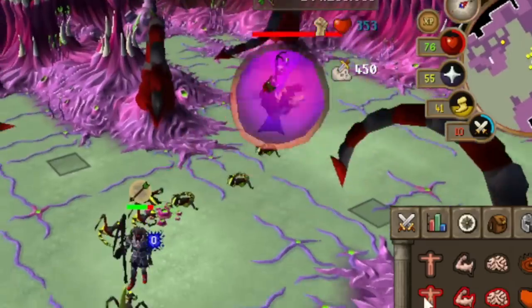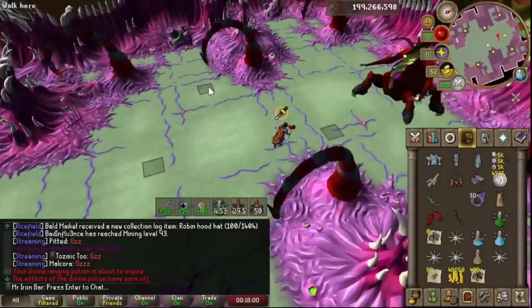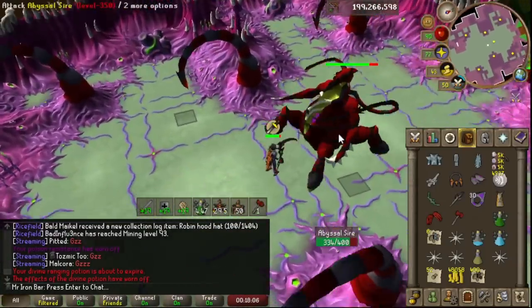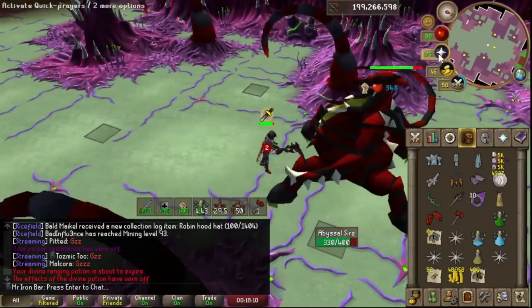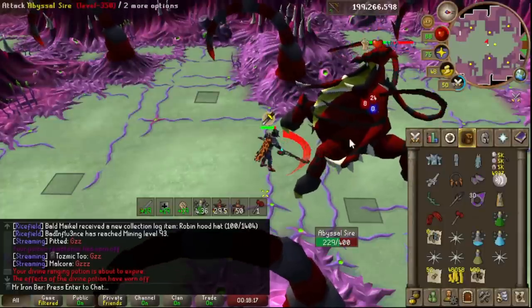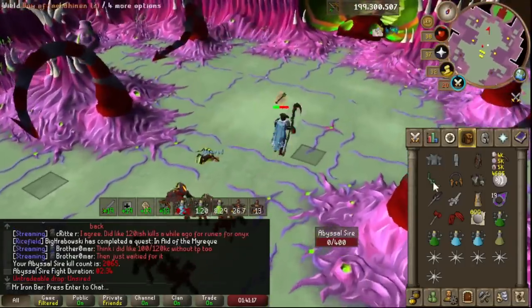49 with the claws — the 49 claw! I've been doing the POH method for a long time; it's very supply efficient and still good kills per hour. Before this setup I was getting around 25 kills an hour, but with Torva I'm getting around 27, and in this hour I'm closing in on 30 kills an hour.